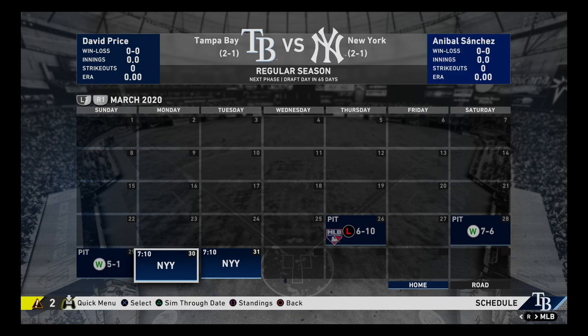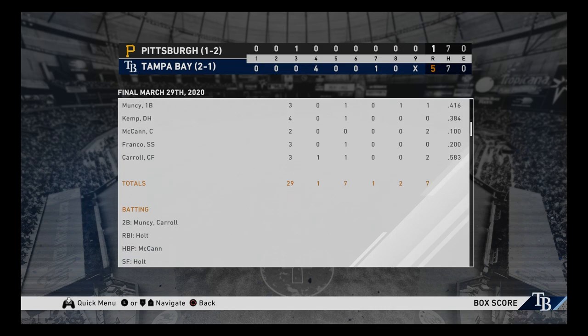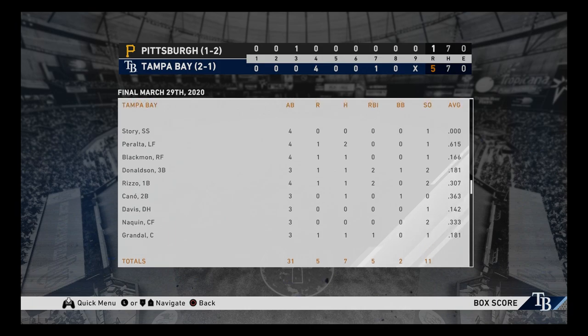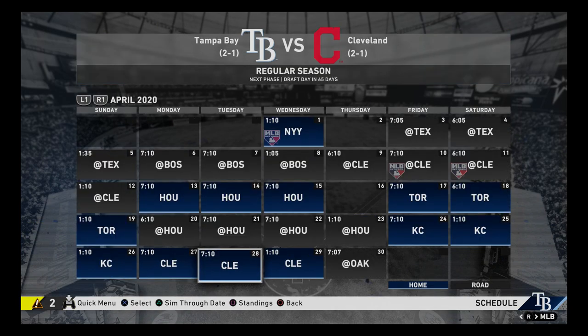And this is the rubber match — it's a win! James Paxton eats innings, probably giving up one earned run. Trevor Story not doing a lick of nothing. Chris Davis struggling a bit. Still early, though. Peralta at .615 — okay. What do we got now? A three-game series against the Yankees. First up is Price versus Anibal Sanchez.